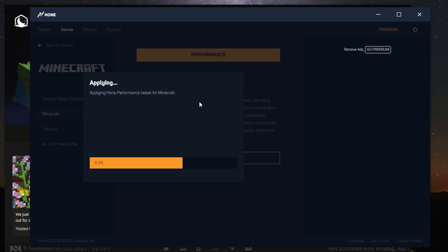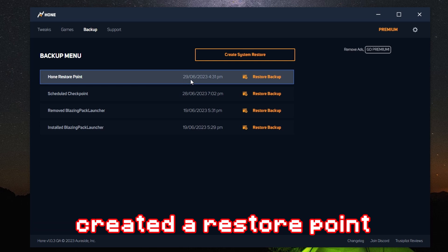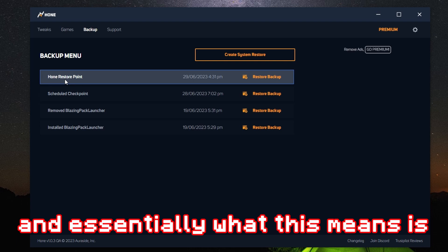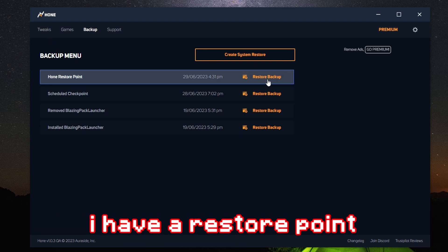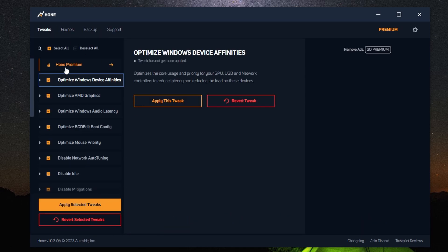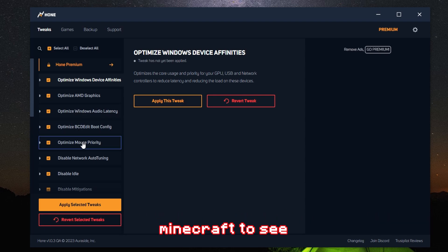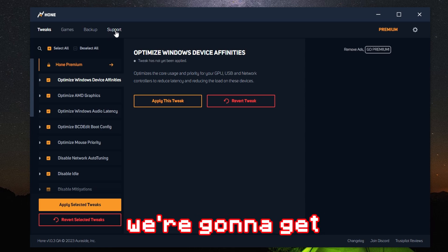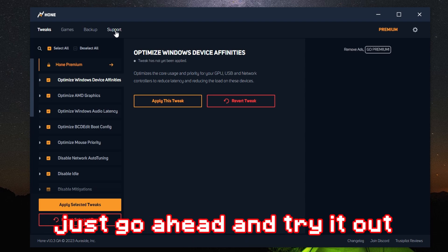We're going to go ahead and apply these settings. I've also created a restore point — a system restore — which you can all do on the Hone program. Essentially what this means is for all of the tweaks I now apply, I have a restore point so I can revert if I don't like any of them or if it's messing with my PC in any way. I'm going to apply a bunch of tweaks that I think would best suit me, then load up Minecraft to see exactly how this benefits us and what kind of FPS improvement we're going to get.